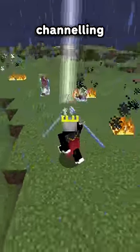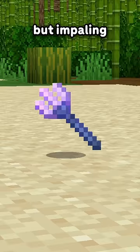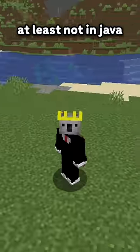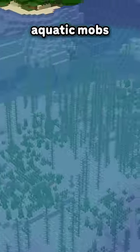With Loyalty, you can also get Channeling to strike your foes with lightning, and on both of them you can get Impaling. But Impaling doesn't actually increase a Trident's damage — at least not in Java. In Bedrock, the Impaling enchant increases a Trident's damage to any mob in the water, but in Java it increases damage to aquatic mobs.